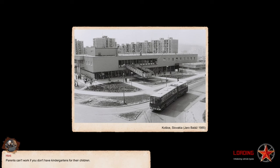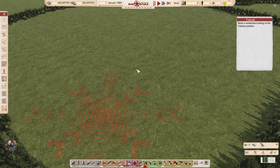Parents can't work if you don't have kindergartens for their children. Are you listening to this, local government? And here we are. Build a residential building at the marked position. Okay.